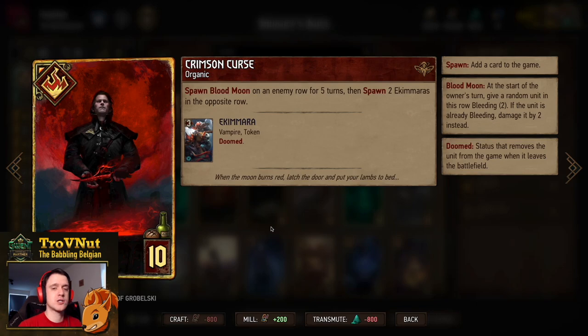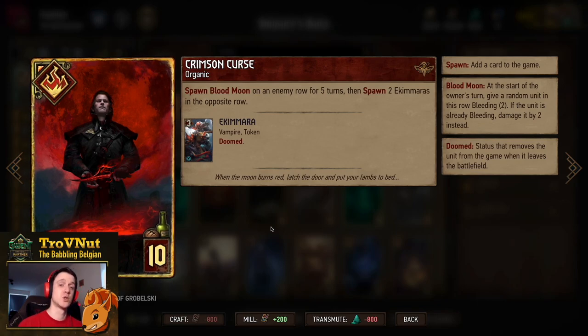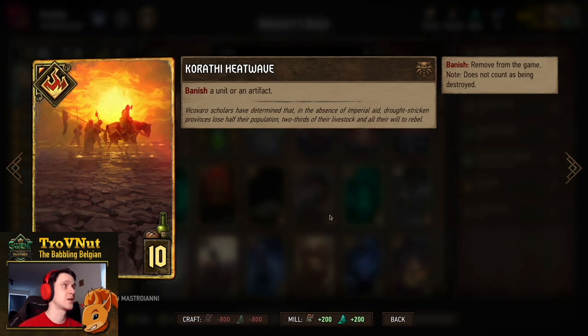Now we have Crimson Curse — our strongest organic card. When you play this card you spawn the Blood Moon, a special row effect where at the start of the owner's turn a random unit on that row gains Bleeding for 2 turns. If the unit was already Bleeding, it takes 2 damage instead — so basically 10 points over 5 turns. You also spawn two Ekimaras in the opposite row, which is 7 points in bodies, plus another drone. It's 17 points total — a very powerful tempo play.